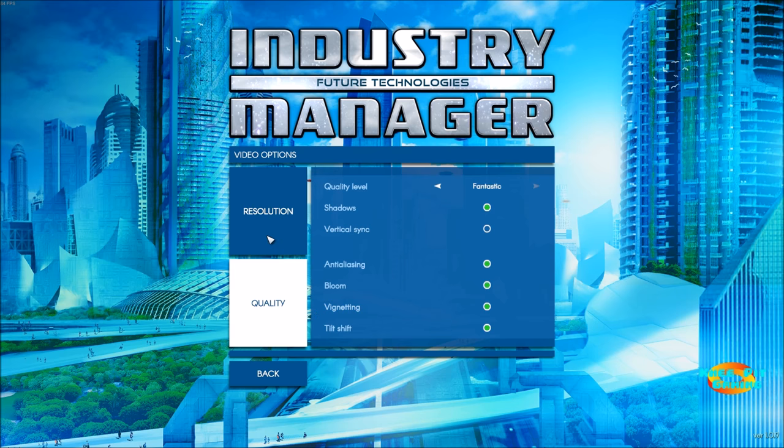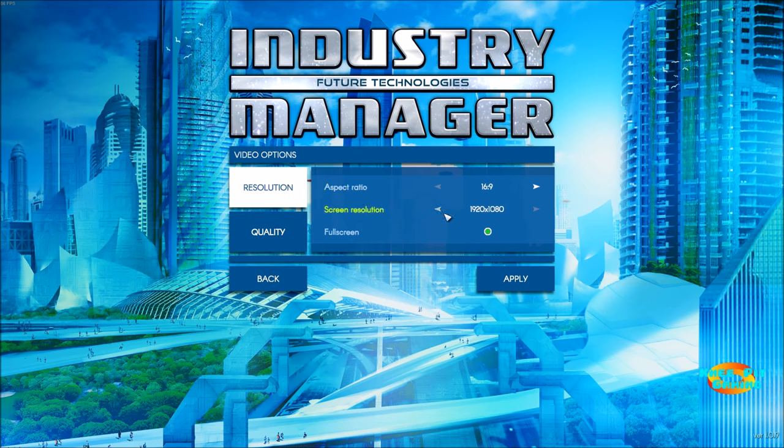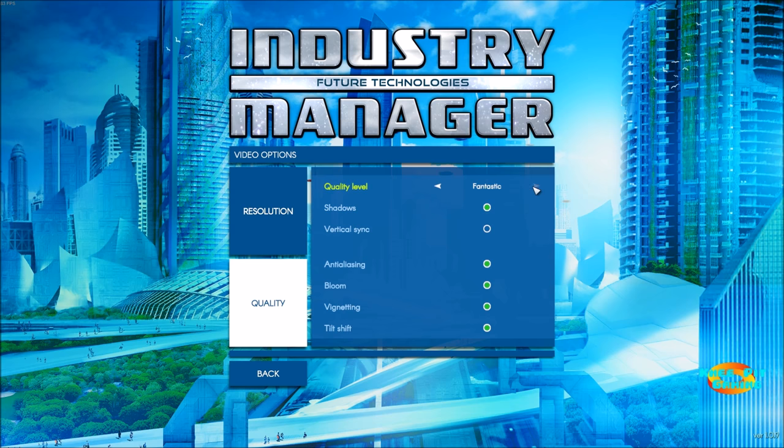Under video options, your resolution will default to your monitor's resolution and you can choose fullscreen or windowed mode. For quality options, the highest level is Fantastic and you can go all the way down to Fast — so Fast, Simple, Good, Beautiful, and Fantastic. You can also toggle shadows, V-Sync, anti-aliasing, bloom, vignetting, and tilt shift. Since this is an economic simulator, graphics aren't a major concern.